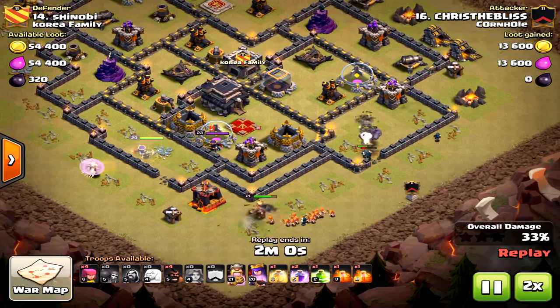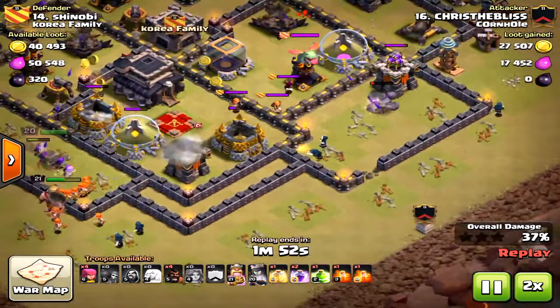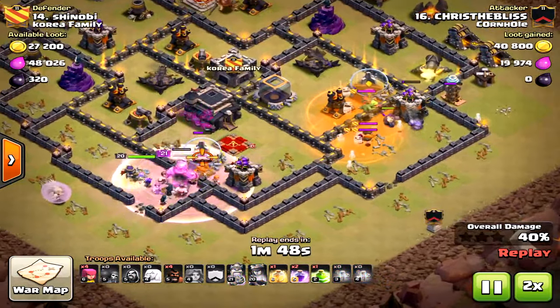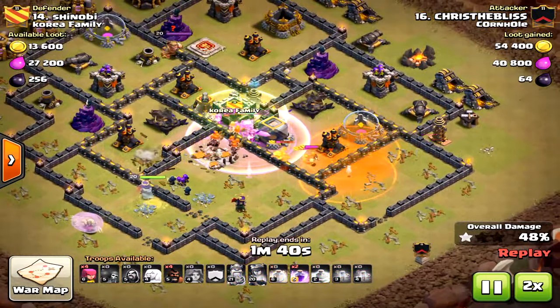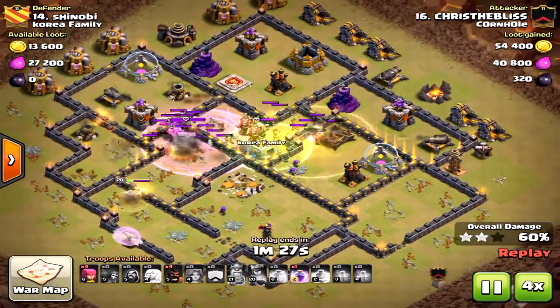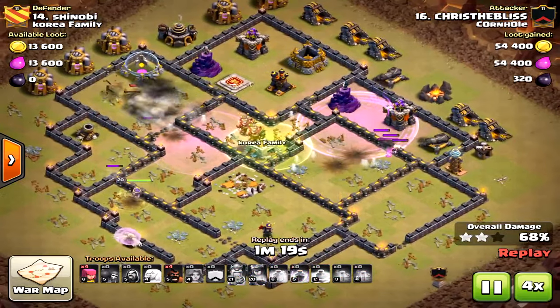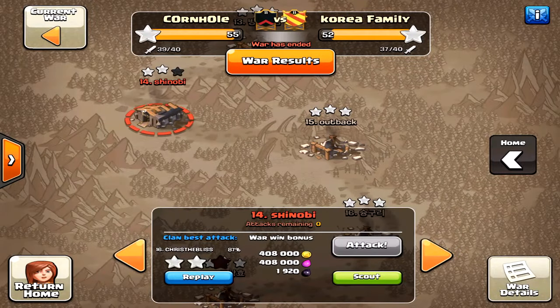The main reason this failed: the golem is by himself. The golem is distracting a lot of units, but there's nothing behind it taking out those defensive structures. All the valkyries are on the wrong side of the field, so once the valkyries and king get into the core it's too late — there's not enough firepower. This was a three-starable base. The heroes are low but it's very three-starable; just the wrong funneling.